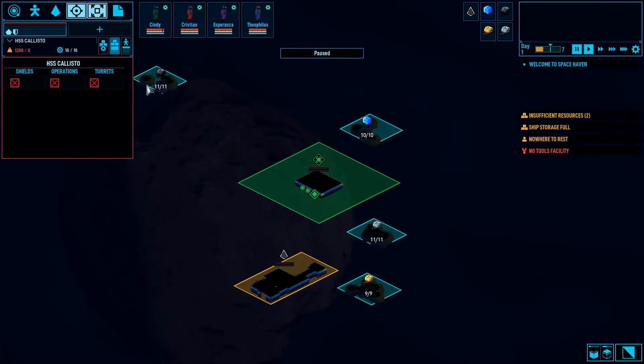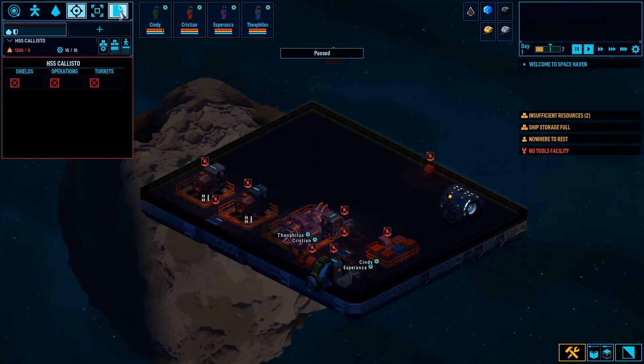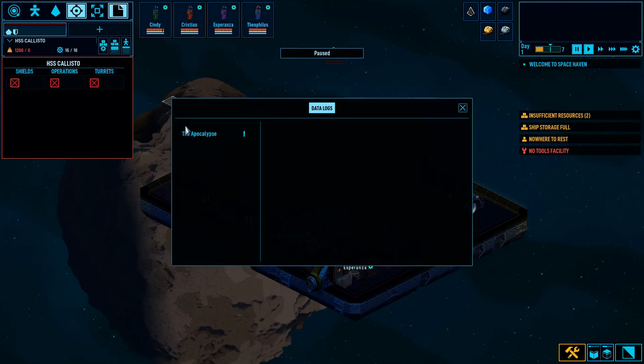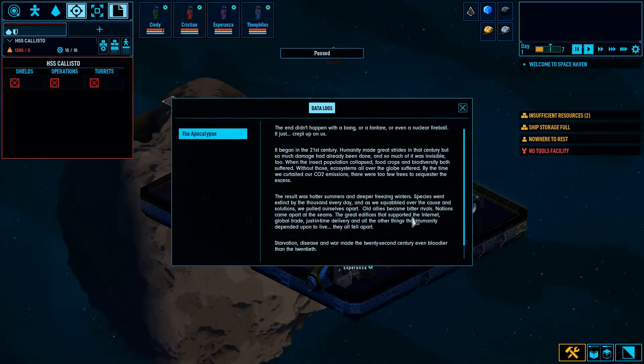This is the tactical map — that just zooms us all the way out. Data logs — the apocalypse. So this is data logs. I'm going to read through this real quick. I think that's going to be it — we're going to save the gameplay for episode number two, because I want to spend some time exploring the actual game and it takes so much time to load up.